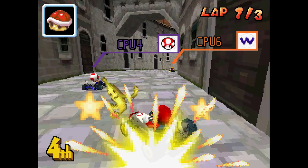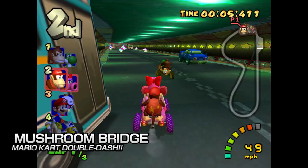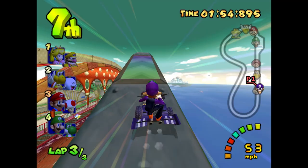Speaking of bridges, while there is less yeeting, there is more traffic. Mushroom Bridge from Double Dash is quite the simple track layout, but having cars, buses, mushroom vehicles and bombs on wheels makes it less so simple. With some dope shortcuts to add glide ramps on, and rewarding those with the nerve to drive up the sides of the bridge, we need more tracks with traffic that isn't the dull Toad's Turnpike. Probably an unpopular opinion, but fight me in the comments.